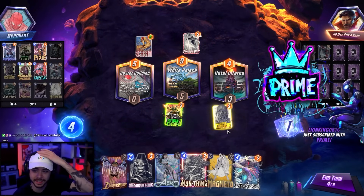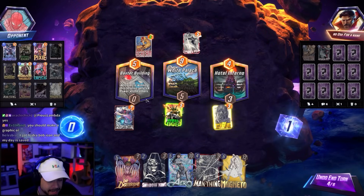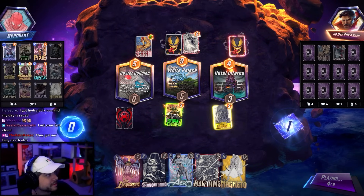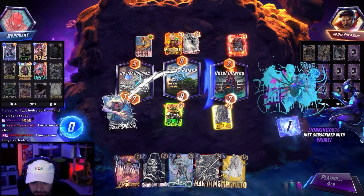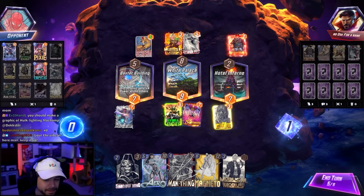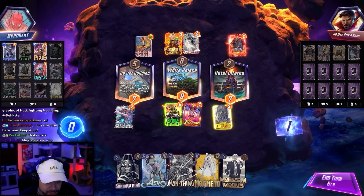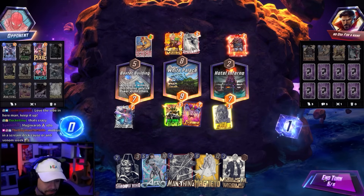The streamer considers commissioning new stream alerts — maybe a Shiny Machop theme. The opponent looks like they're going to arrow a card out. If we kill Mobius we get to use our own Mobius — it's a 0-3 cost, not huge, but a Shadow King and Man Thing left could be game-winning. This might actually be snappable. They might Arrow us but we don't really care too much.